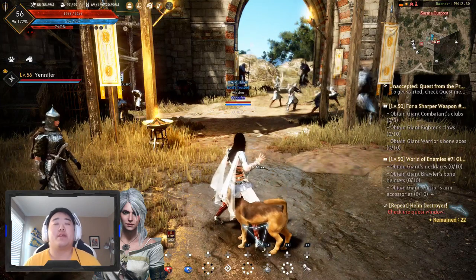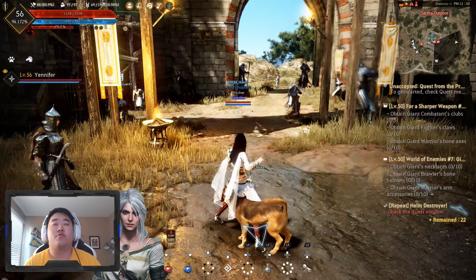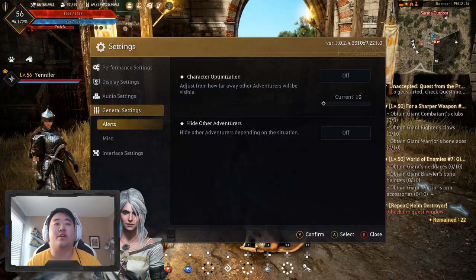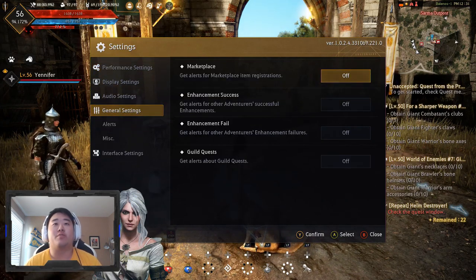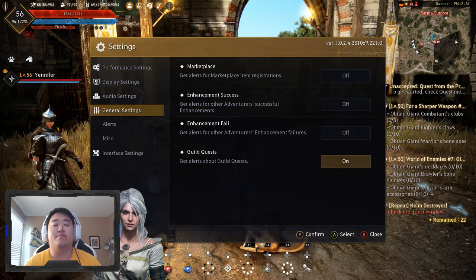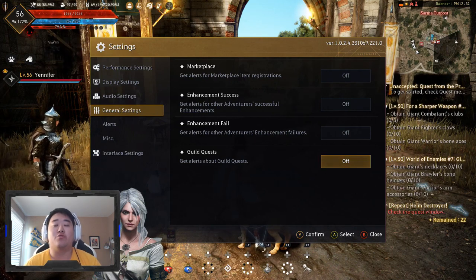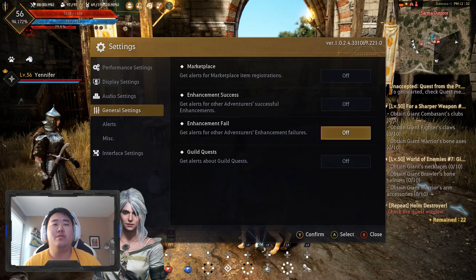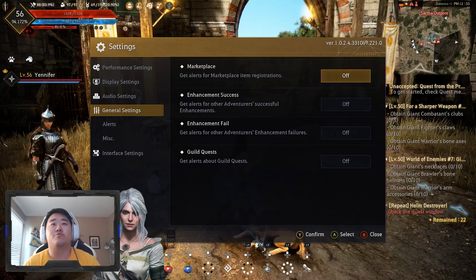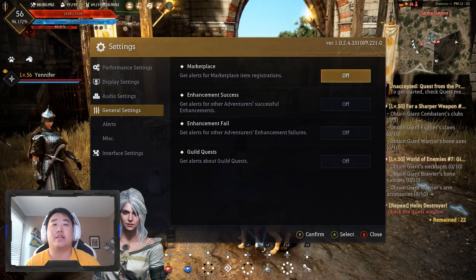Moving on to the next thing — turning off the server notifications and marketplace notifications. Go into your settings, head down to general settings, and click on alerts. In here you'll have marketplace, enhancement success, enhancement fail, and guild quests. Guild quests you can leave on if you're in a guild. Enhancement fail and enhancement success shows you other people's successes and failures — it gets really annoying, I suggest you turn it off. Marketplace will show you anytime anything they deem of value is posted to the auction house — I would also highly recommend turning it off.